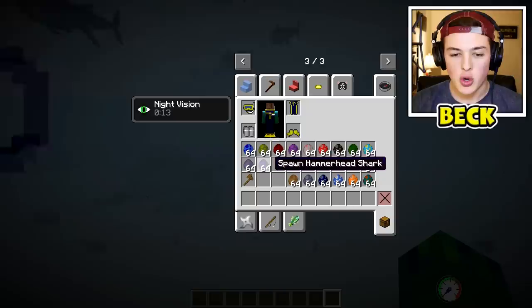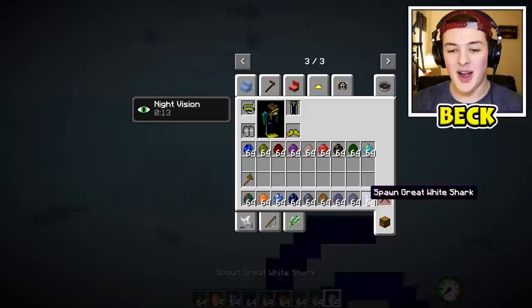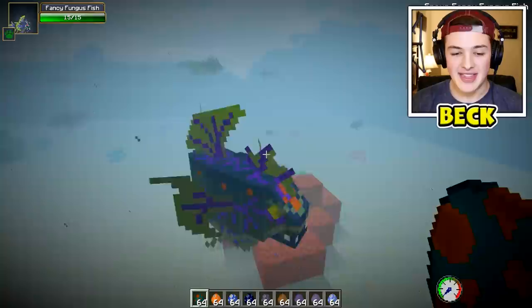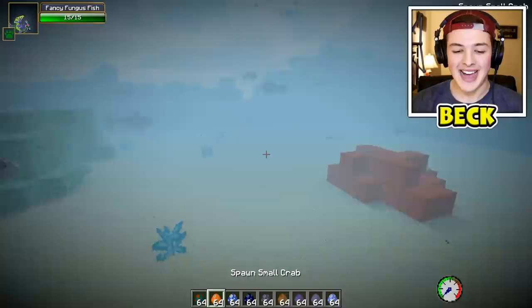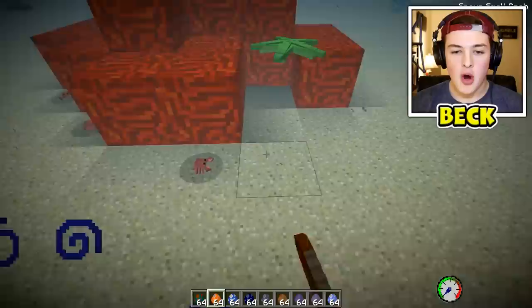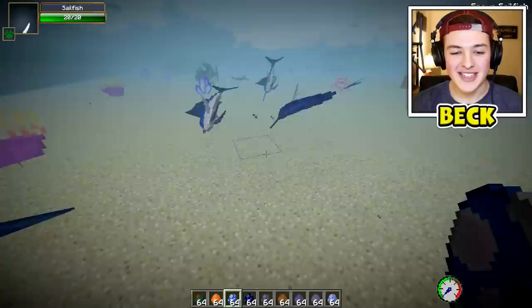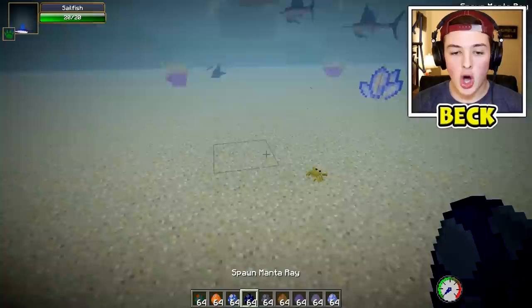I may have spawned in just a tad too many tuna fish — but a nice tuna fish, I could just come in and catch all of them. We also have some more fish, and last but not least we're going to be spawning in Jaws. Next up we have a fancy fungus fish — probably my favorite fish, it looks so scary but cool at the same time. We also have some crabs, which are super cute. And we have a sailfish — look at that, they literally have their head stuck in the ground!